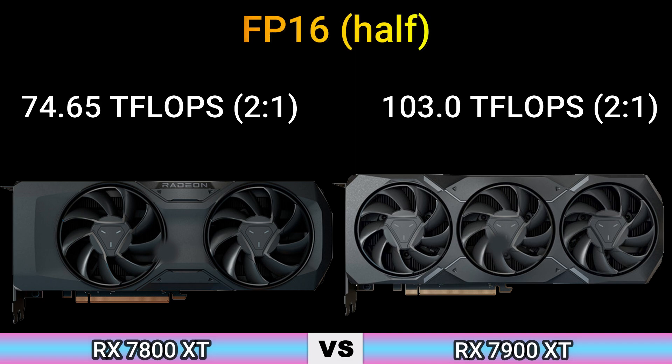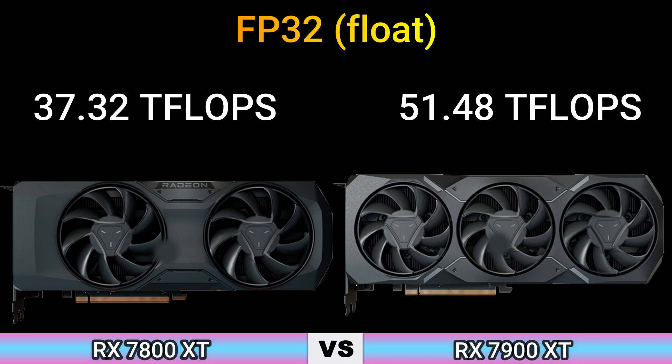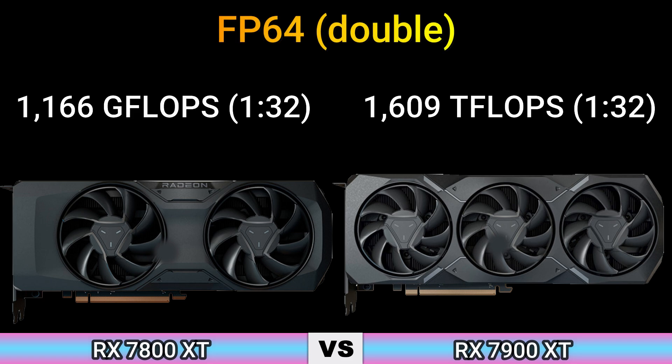FP16: 74.65 TFLOPS (2:1) and 103.0 TFLOPS. FP32: 37.32 TFLOPS and 51.48 TFLOPS. FP64: 1166 TFLOPS (1:32) and 1609 TFLOPS (1:32).